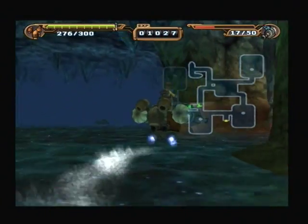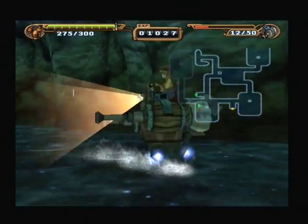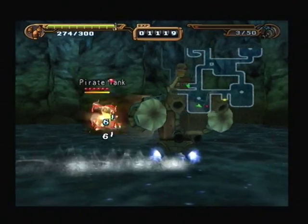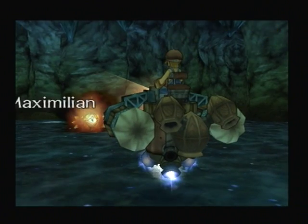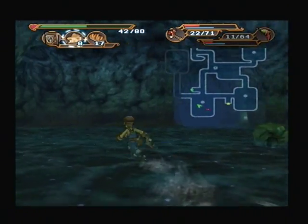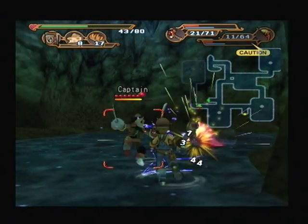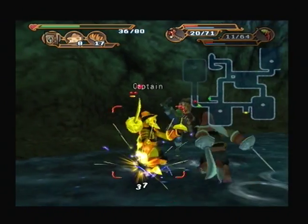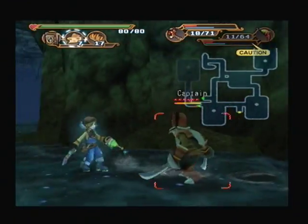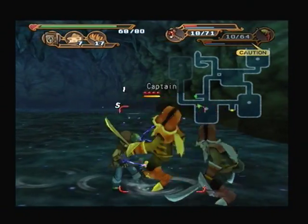Just one more area we haven't been to yet — let's go finish that off. I didn't even realise I skipped all these enemies. Back to Max now — let's shoot the bar down. There's a lot of pirates here. I know it's their hideout, but still guys, there's a lot of you. Let's just back off. These guys are way too quick — I don't know how to do this one.